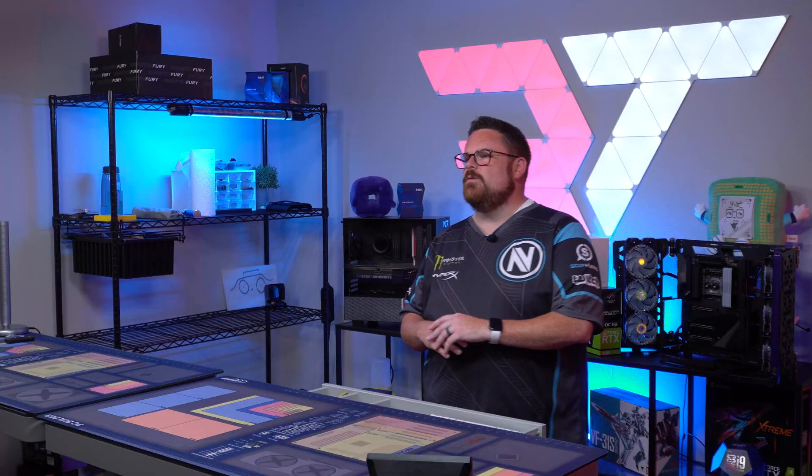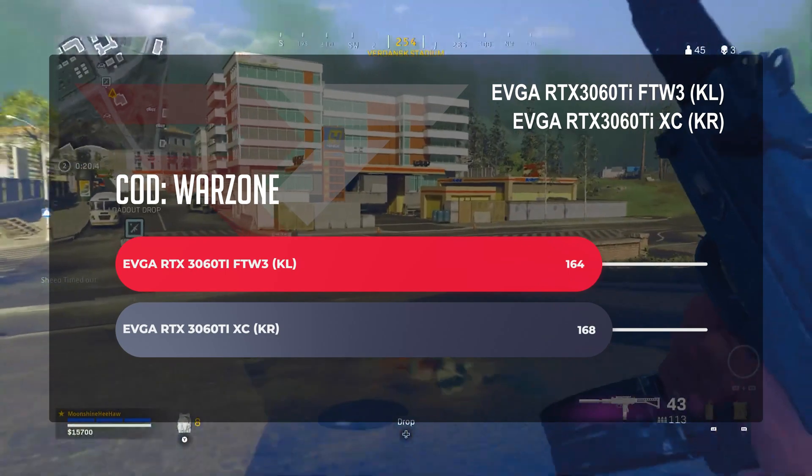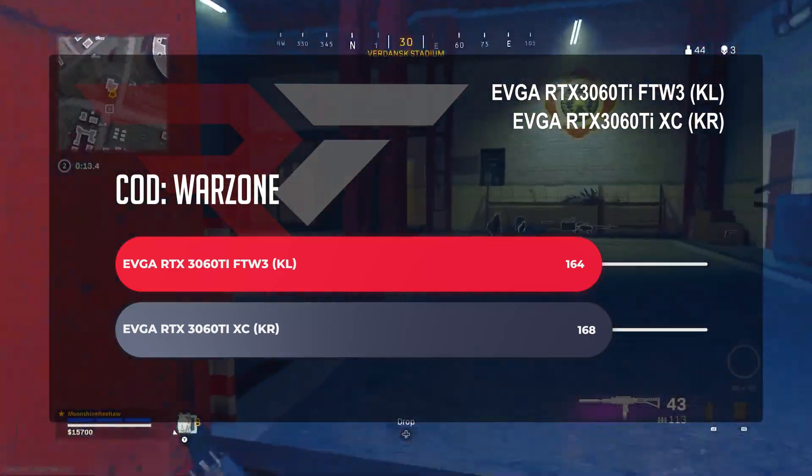Let's talk about Warzone. For Call of Duty: Warzone, again optimizing for competitive, for the non-LHR version we're looking at 167.9 FPS, and then for the LHR version, we saw 164.4 FPS. This one was actually a little weird — we don't know why, it just looks like a fluke, but that's what actually happened.